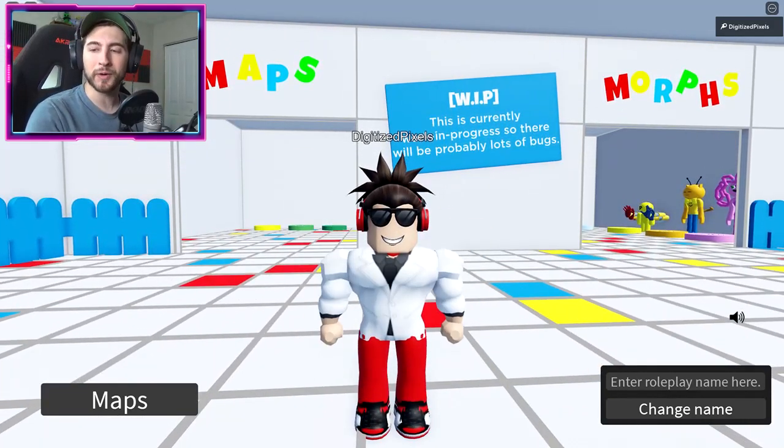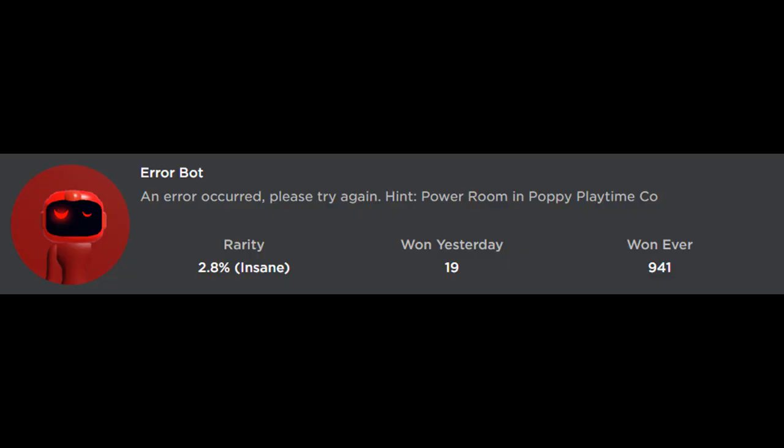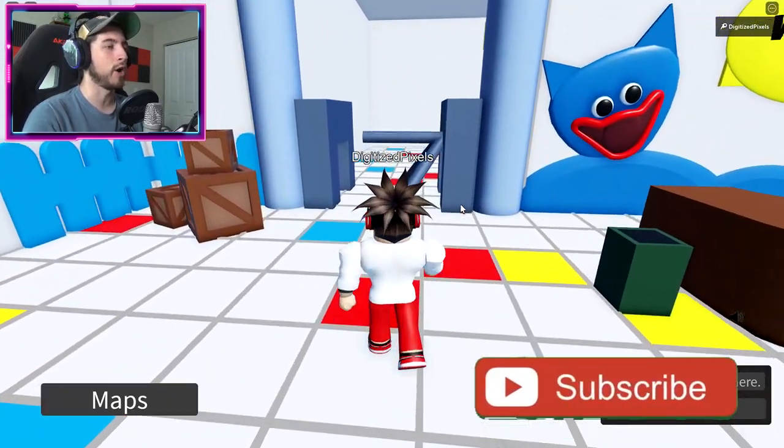Hello everybody and welcome back to another episode today on Roblox. My name is Digi and today I'm showing you all how to get the badge called 'Error Bot: An Error Occurred, Please Try Again.' Hint: power room and Poppy Playtime Co. To get this, go to the map, Playtime Co, and close it.